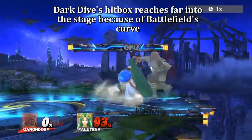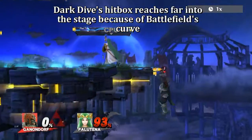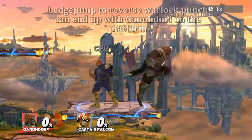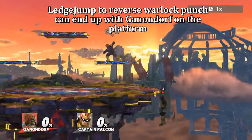As for the ledge, Dark Dive's hitbox reaches far into the stage because of the way Battlefield's stage is curved. And from a ledge jump, a Reverse Warlock Punch can end up on the platform.